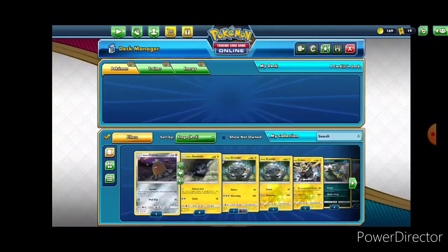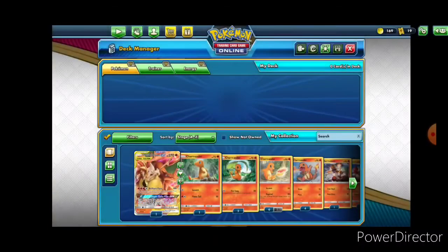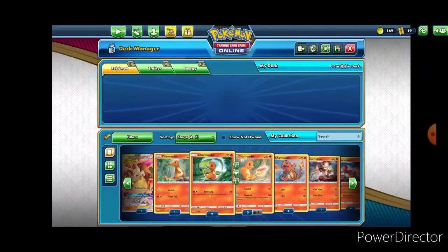I just unchecked the filters — we actually want to keep the filters on, it makes it a lot easier. So we're going to start by pressing the fire symbol and we're going to take a look at some of our Charizard, Charmander, Charizard options.